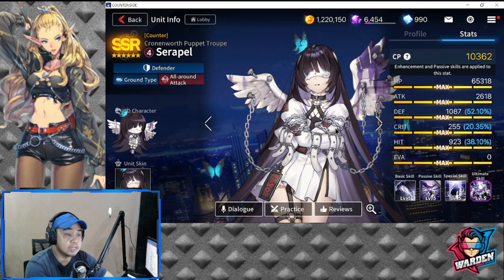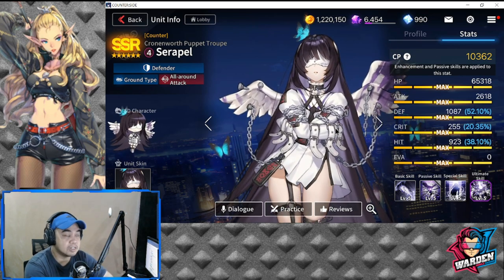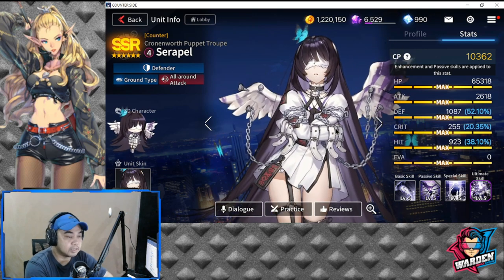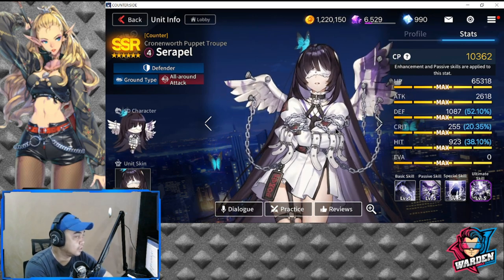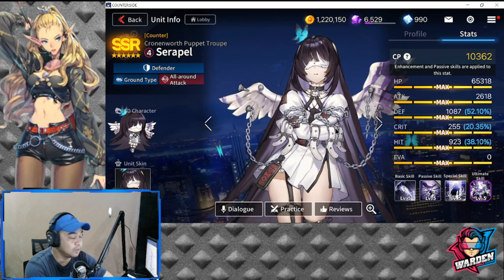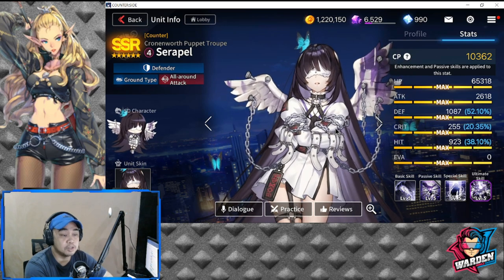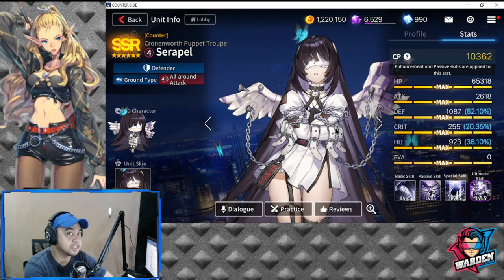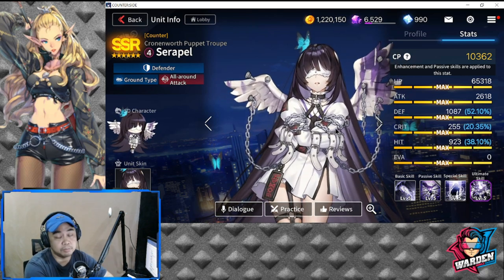Her weakness is attack — she is only at 2,618, which is actually a low stat for attack. Her crit is also low, her hit rate is below average, and her evasion is actually zero.